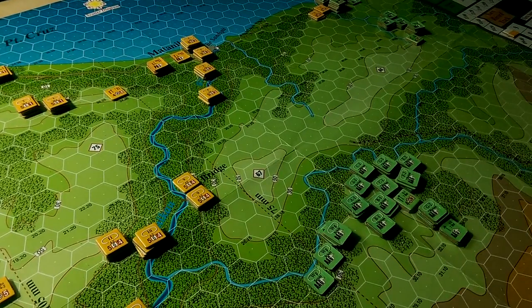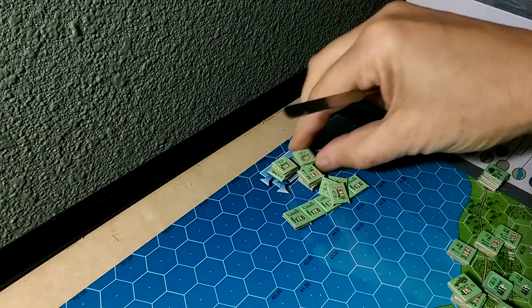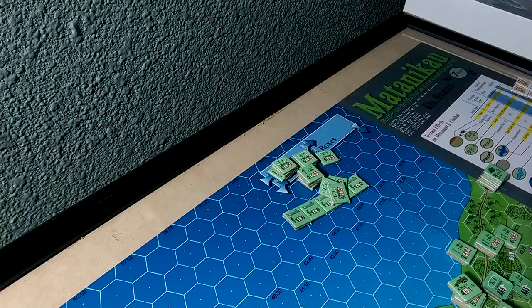Let's take a look at the U.S. plan. The Marines have two sets of forces: the 7th Marine Regiment here and the 5th Marine here. There's also a force off-map in Higgins boats, and 1st Marine is sitting offshore in boats as a kind of ready reserve.